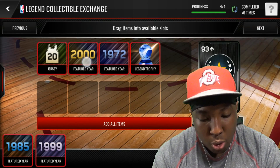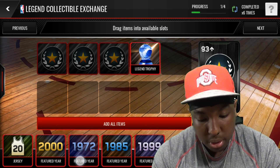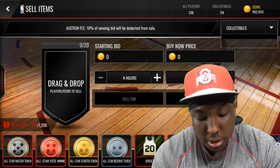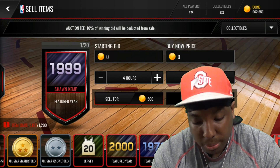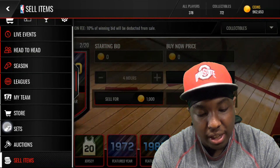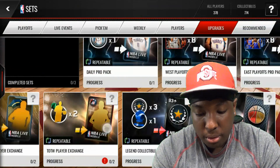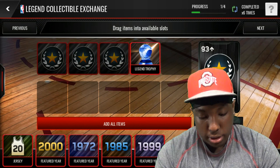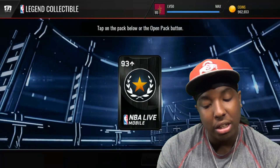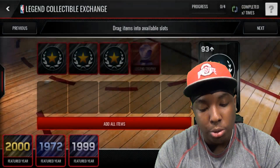We're just going to keep adding more, but we need to make sure we don't put our pulled collectibles back in. Let me go to sell items real quick — I hope I didn't trade that Sean Kemp one in. OK, that's the Sean Kemp and that's the Karl Malone. We're going to trade in the jersey, the 1972, and the 1985 — make sure you do not trade in the collectibles you actually pull, or you'll be losing coins. Let's hop back into the set.